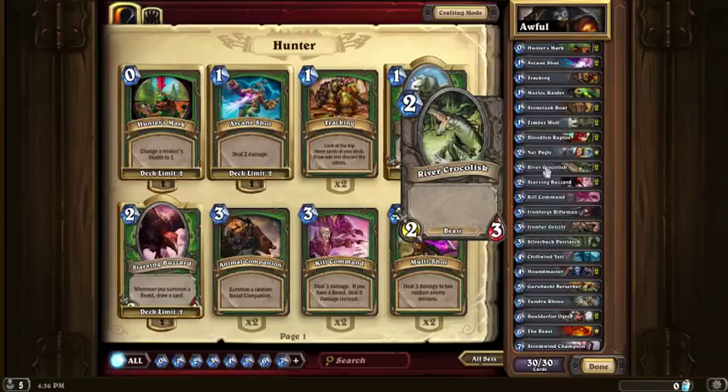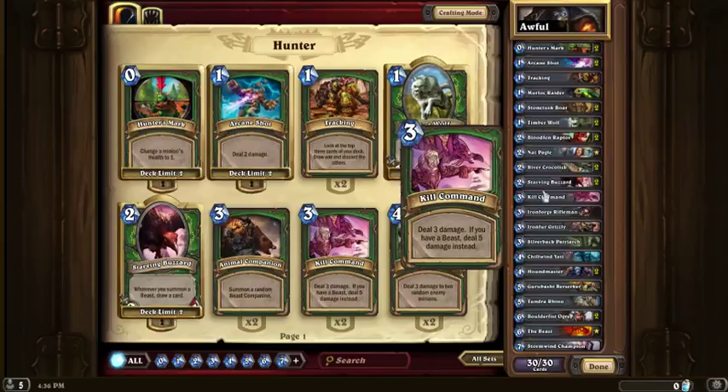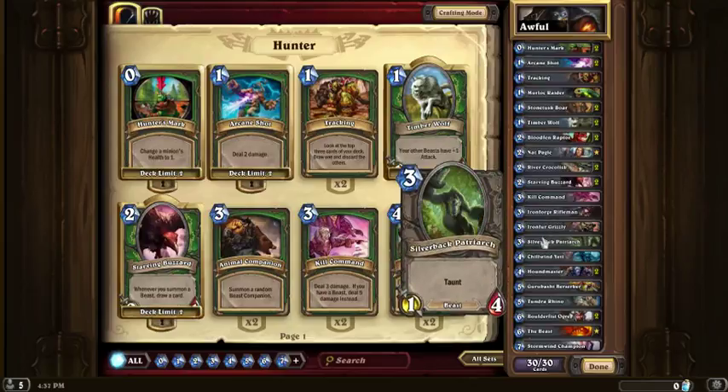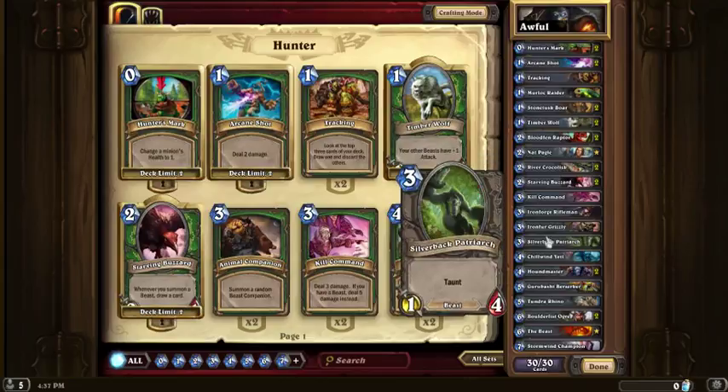River Crocolisk, standard. Starving Buzzard, one of the signature hunter cards. Kill Command — I chose this removal over Multishot because it just seems more reliable. Ironforge, standard. Ironforge Grizzly and Patriarch — I figure I really should do two of one or the other, but for now I'm going to keep both for diversity.